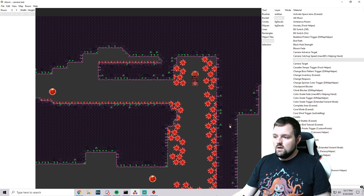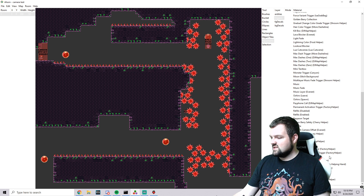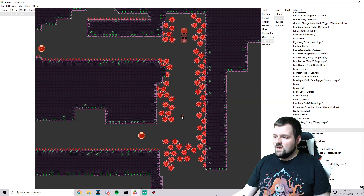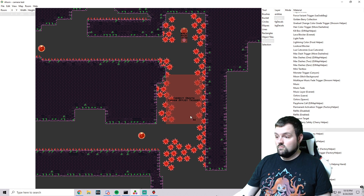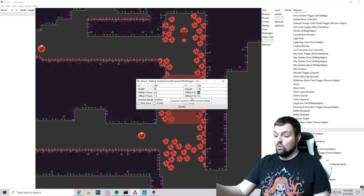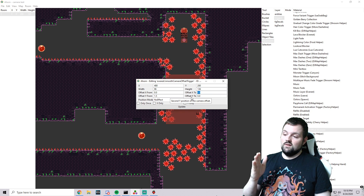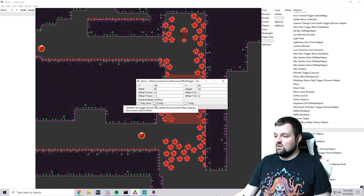There's another trigger I like to use called the Smooth Camera Offset Trigger. It's really nice when you need to pan the camera in a certain direction without making it jerky. It lets you change the offset from one position to another smoothly. So our offset was X zero, Y 1.5 — we want to look toward this bubble at the bottom which is to the left, so we'll put a negative one for X and keep Y at zero to stay centered vertically. It'll really only impact the X value.